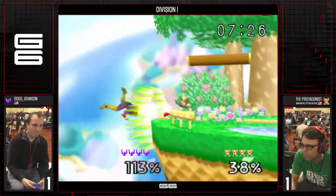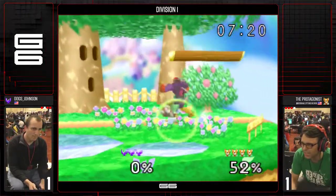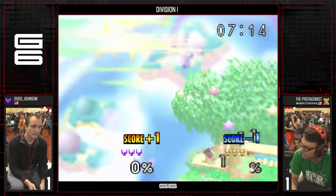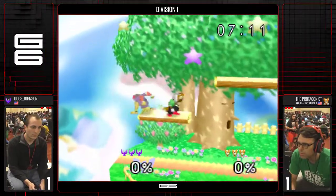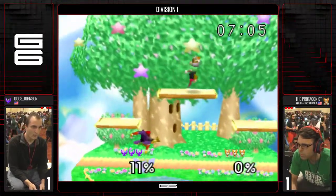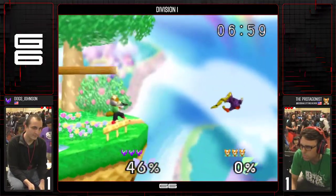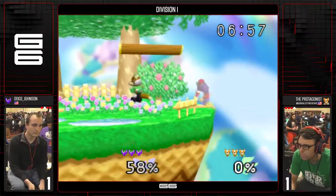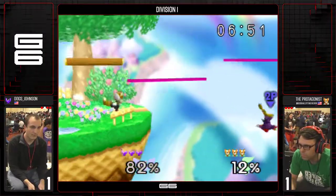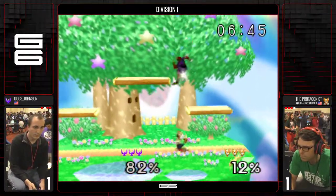You gotta wonder — is he edge hogging at any point here? No, he doesn't in that stock. Protagonist playing the stage game, which I personally don't like. I understand why — he can get a lot off those up airs using Fox's speed to his advantage, but you're going against the fastest character. He hasn't had any big carry combos to the top platform for an up smash. Dawg Johnson is a big fan of recovering high, making you scared of getting grabbed.